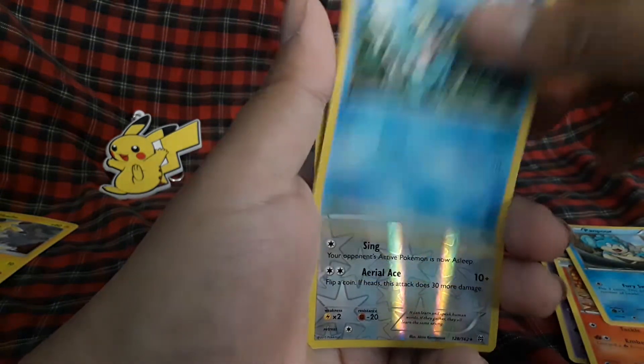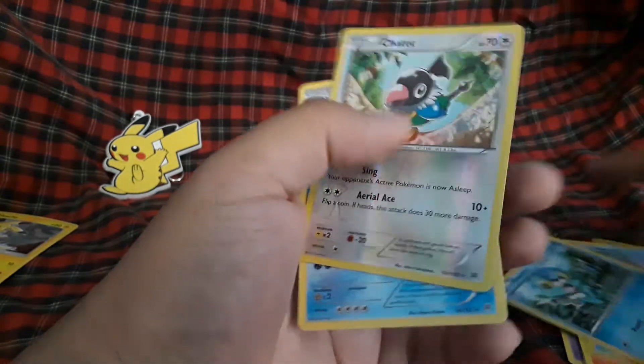Panpour, Froakie, Chatot, and we have a Beartic regular rare — not bad! Okay, here's the surprise: we have two Shining Fates Pikachu boxes to go along with the Pikachu Sidekick Collection. Since Pikachu only had one thing and Mimikyu had two, it's justified that I do this.